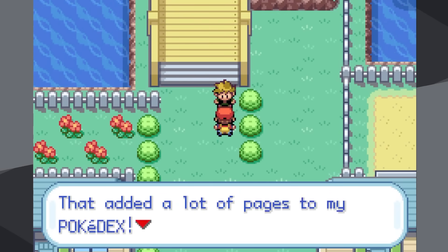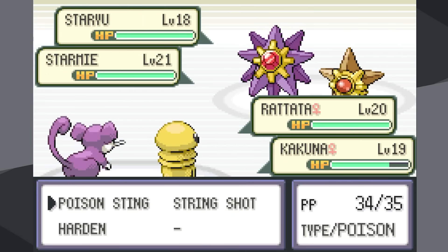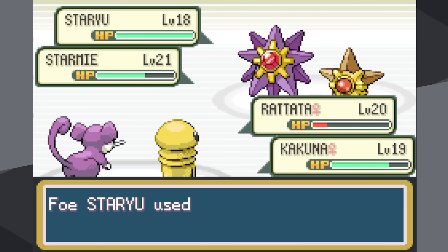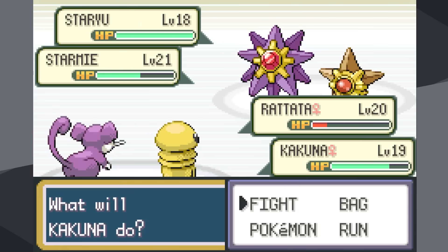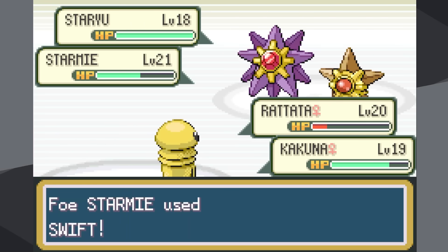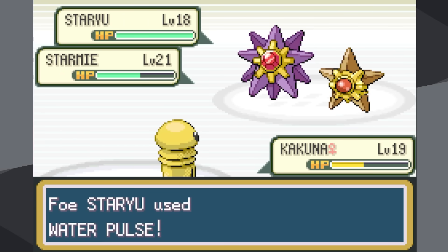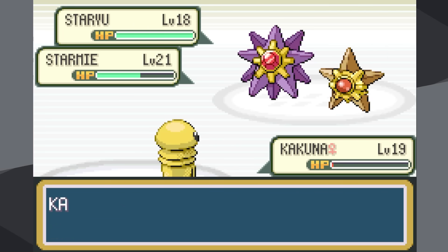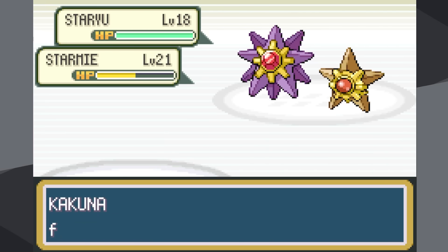I decide to battle Nugget Bridge before trying Misty for the first time. Of course she sends out Starmie and Staryu. Starmie outspeeds and goes for Water Pulse, nearly knocking out Rattata. Hyper Fang does about a third to Starmie, Staryu raises its defense and Poison Sting doesn't poison it. Starmie then goes for Swift, hitting both my Pokemon and knocking out Rattata. Staryu uses Water Pulse and knocks out Kakuna — I'm knocked out by Rapid Spin, probably one of the first times that move has ever knocked me out.